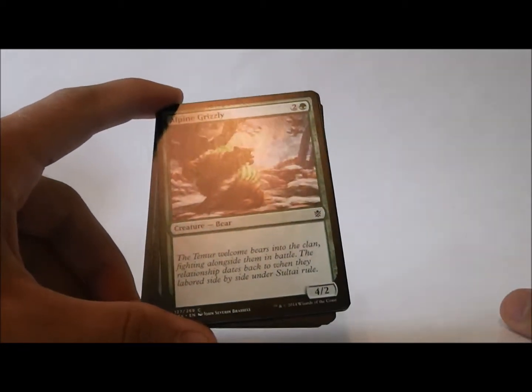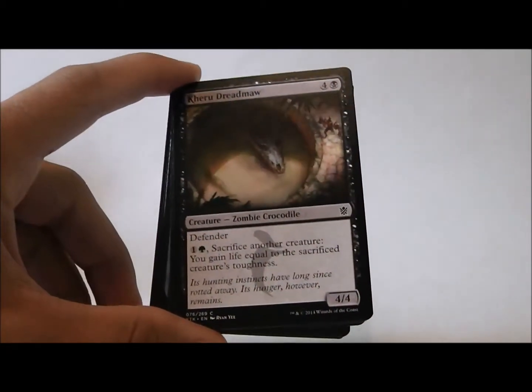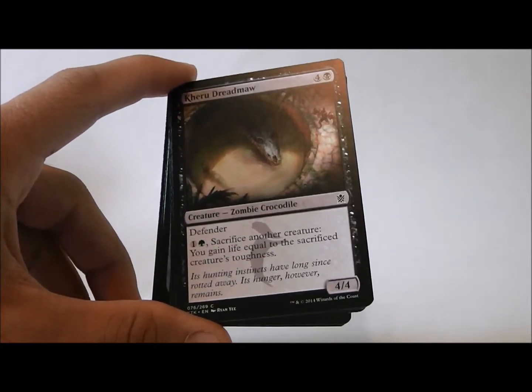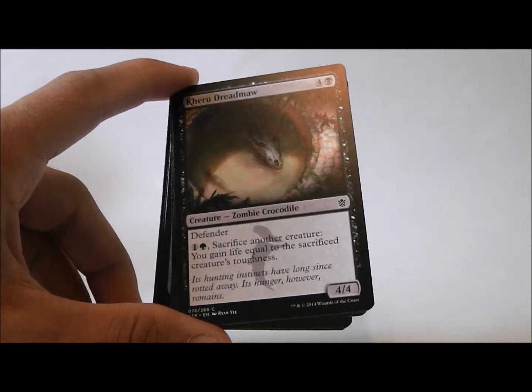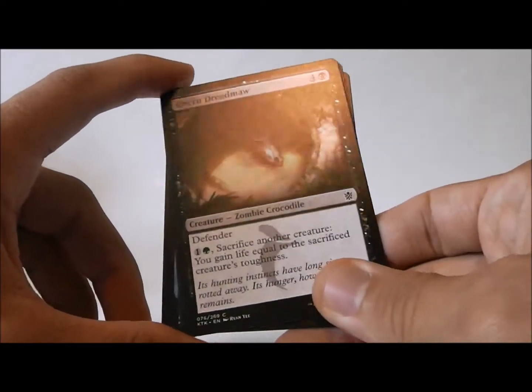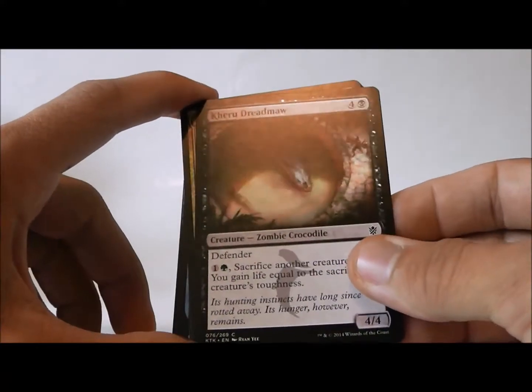So I like the Alpine Grizzly. The Karu Dreadmaw — I'm not a big fan of this, it just doesn't seem like it has a home. A 4/4 Defender for five. You can sack a creature and get life equal to its toughness, but I just haven't really seen this fit.